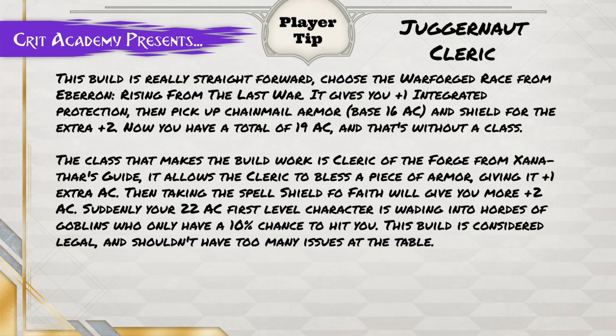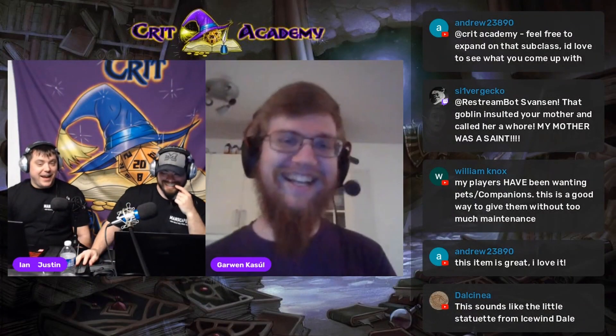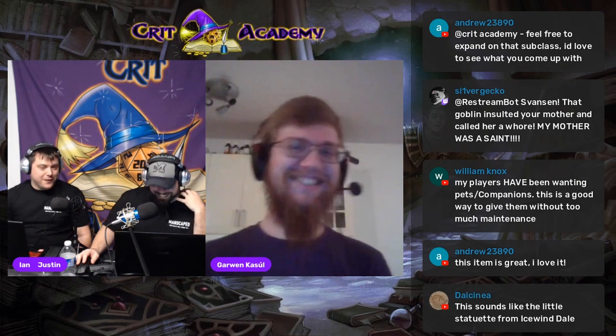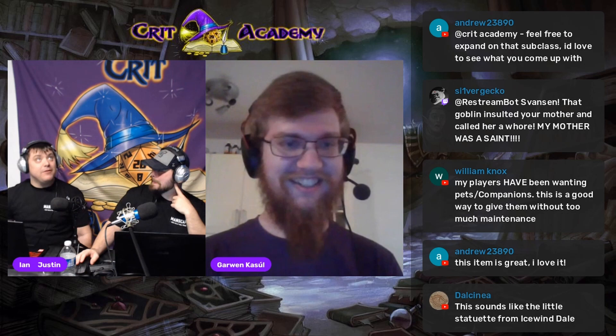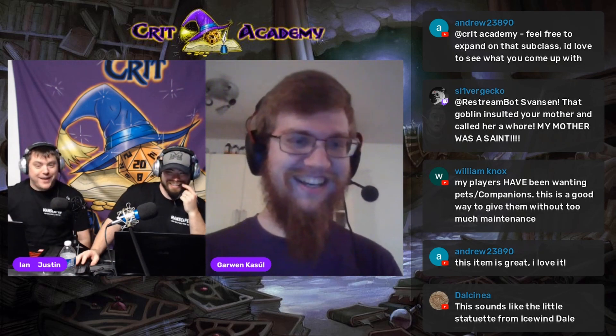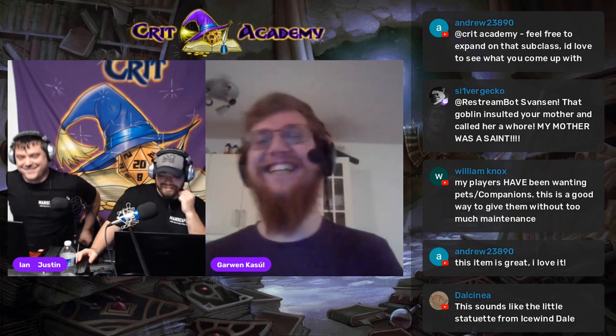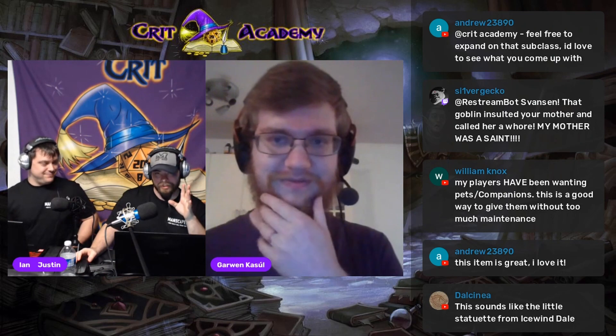Your 22 AC first-level character is wading into hordes of goblins who only have a 10% chance to hit you. This build is considered legal and shouldn't have too many issues at the table unless you're the DM. I actually built this with a dwarf and it was kind of hilarious — in the very first fight the DM goes, 'Does a 20 hit you?' expecting yes, and it was 'No... wait, what?'